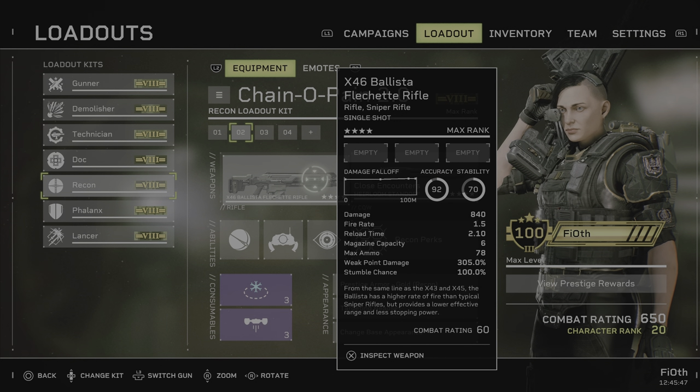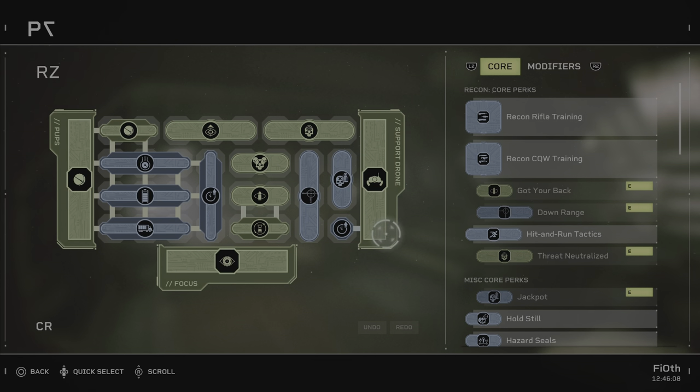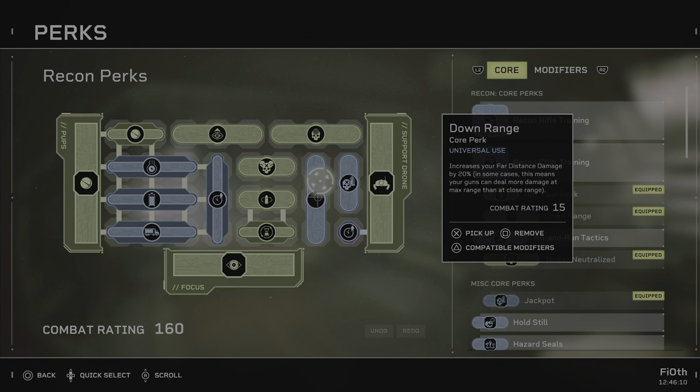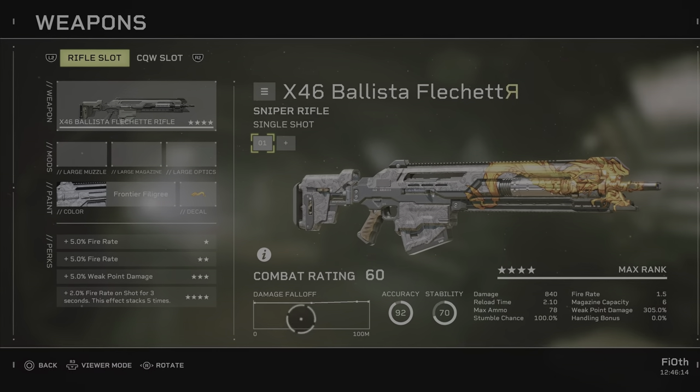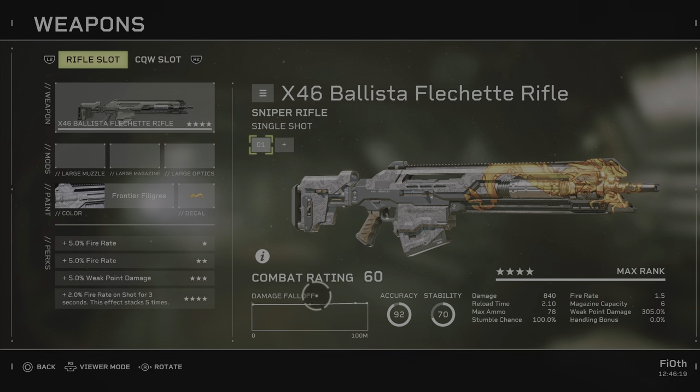X-46 Ballista Flechette rifle, sniper rifle, single shot, damage of 840, reload time of 210, max ammo of 78, stumble chance of 100%, fire rate of 1.5, magazine capacity of 6, weak point damage of 305%, no handling bonus, no damage fall off as you can see. The fact that it is climbing here has to do with the fact that I have Down Range equipped, so ignore that. It doesn't have any damage fall off.